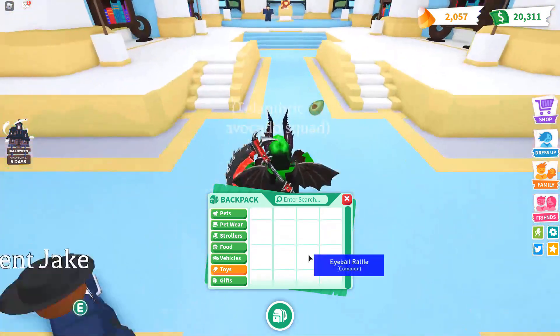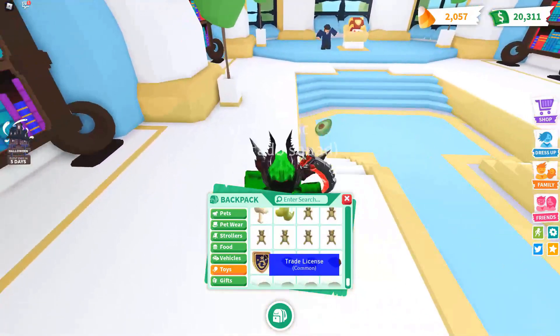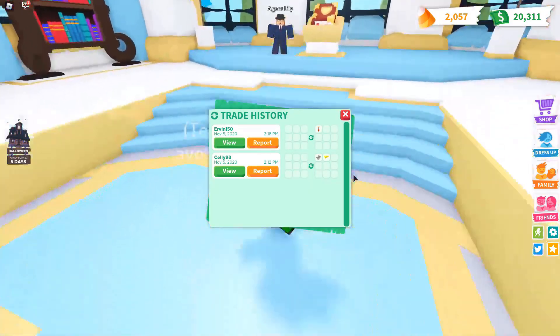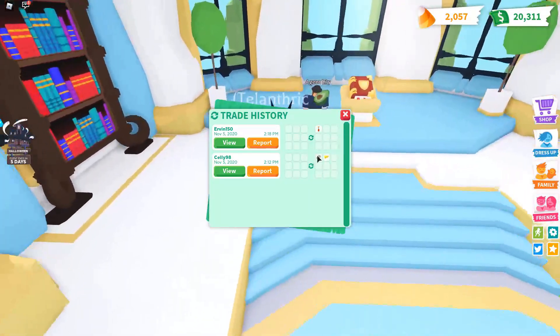It allows you to trade ultra rare and legendary pets. So you can see it right here — trade license — and then if you click it, you can see all of your trades. My last two trades were just my friends giving me some random things.